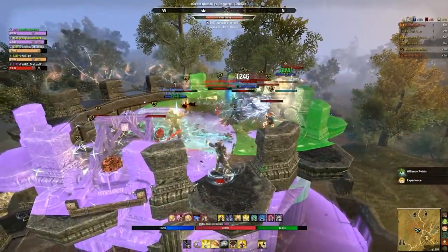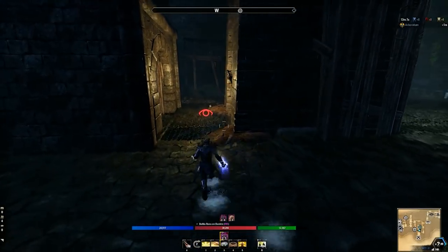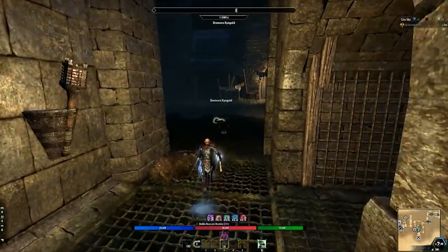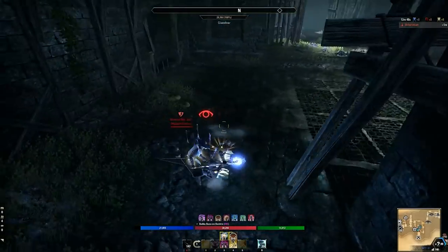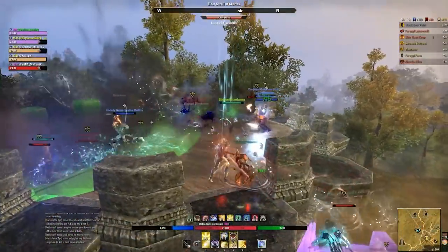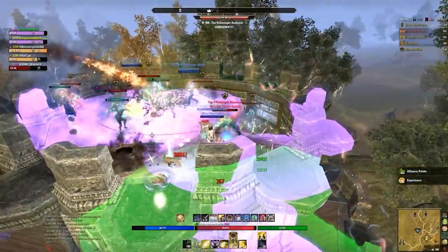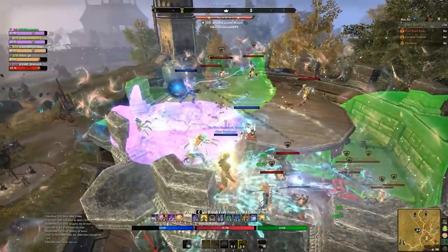There are also specialized counter-gank skills. Camouflage Hunter from the Fighters Guild detects stealth and invisible enemies around you for a short duration. It's typically used for Major Savagery, Minor Berserk, and Fighters Guild passives on stamina builds. However, it has a very small detection radius and only lasts five seconds, so you have to use it tactically. I use it on my front bar and activate it when I sense a stealth enemy is about to hit me or retreat.